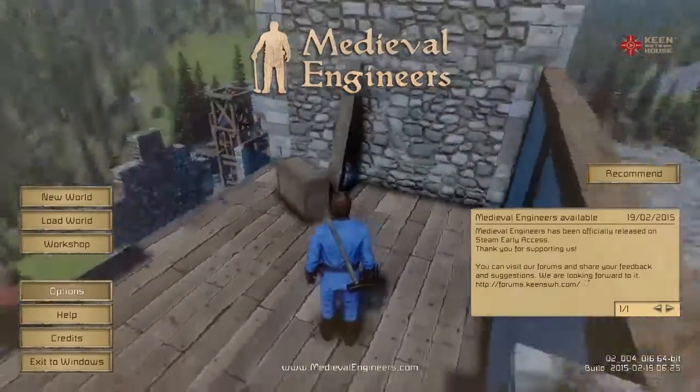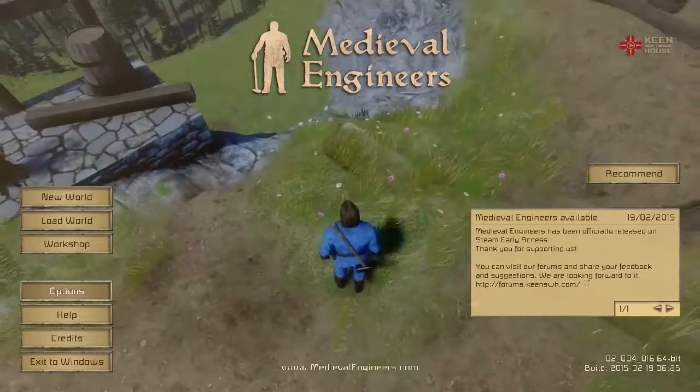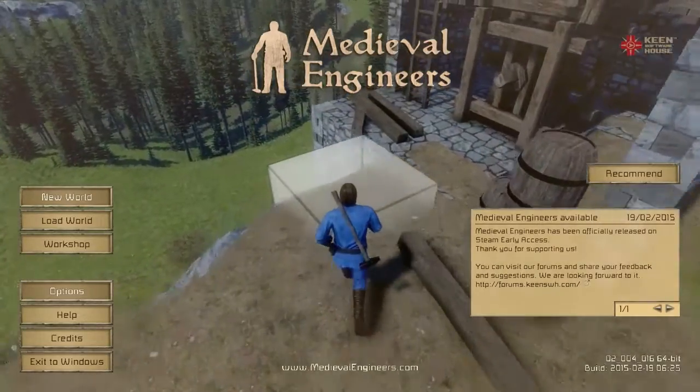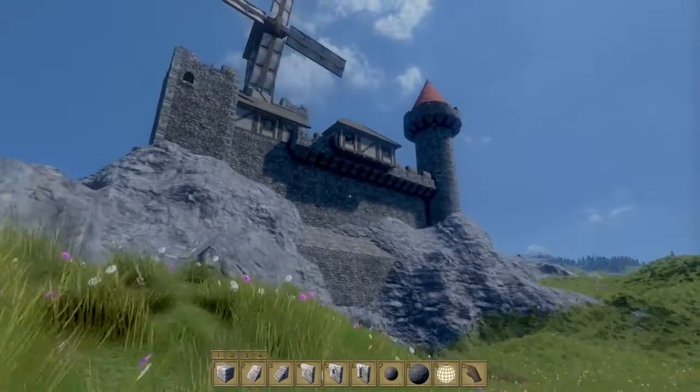One of the first weapons that you'll be building in this game is a catapult. So today I'm going to show you how to build a catapult and we're going to explore a little bit of engineering and math behind it. Let's create a new world — this is the castle we're going to try to conquer with our newly created catapult.